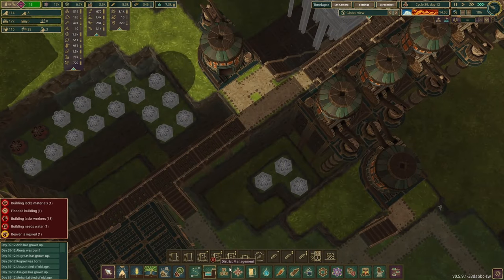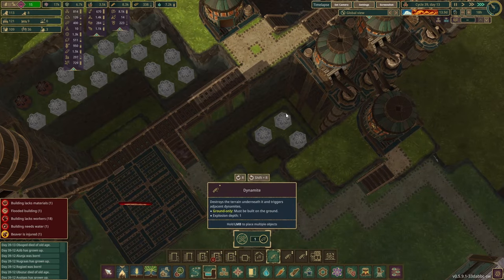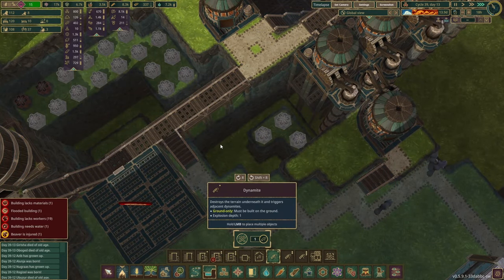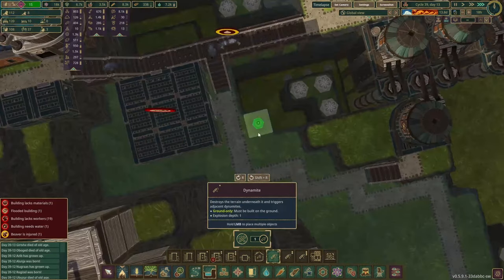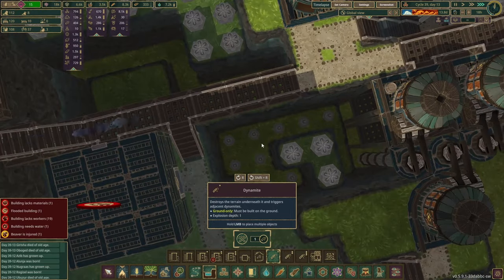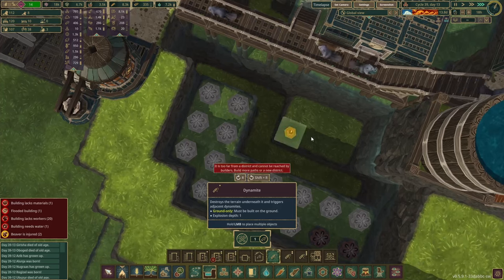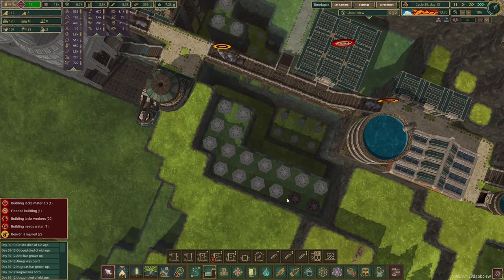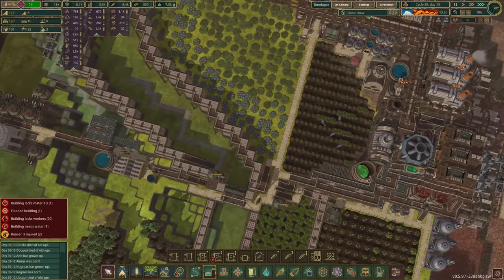This needs to go down by one more tile. If I build a double platform here — yes, one tile down. Which means what do we have on this side? This can be one tile as well so that we're all on the same height for all of those. Extract is going down.